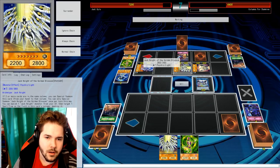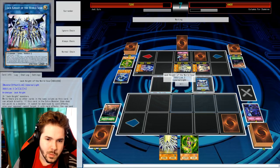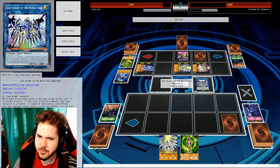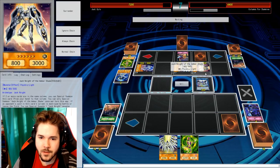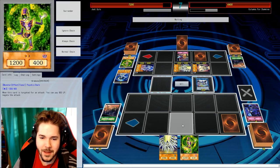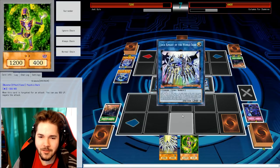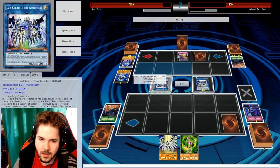Doesn't it only prevent the stuff in the same row? Yeah, but you have a Jackknight of World Scar — if I summoned him in the same column as that. Which is why I needed to tribute someone at the beginning. Now I have my own guy out that can attack directly.